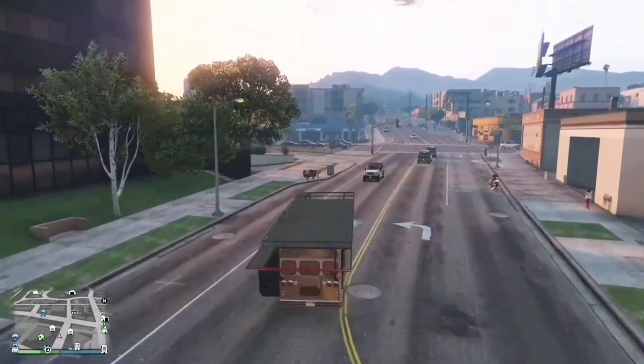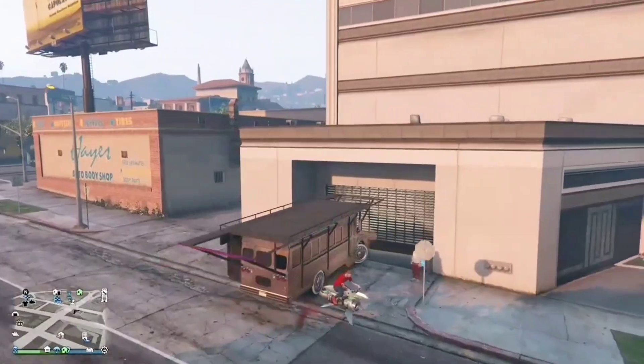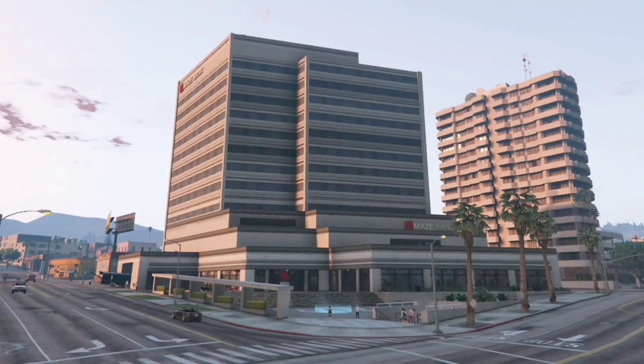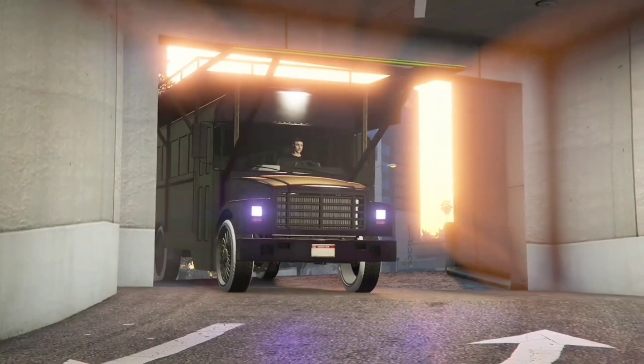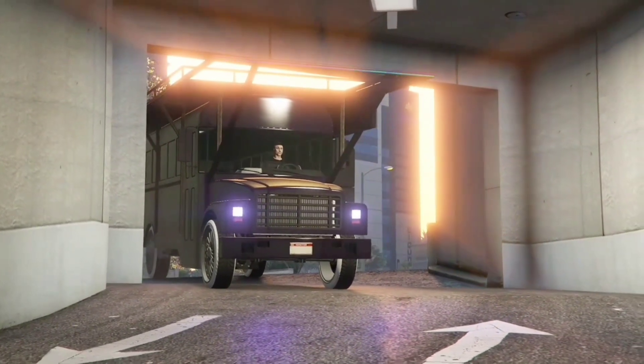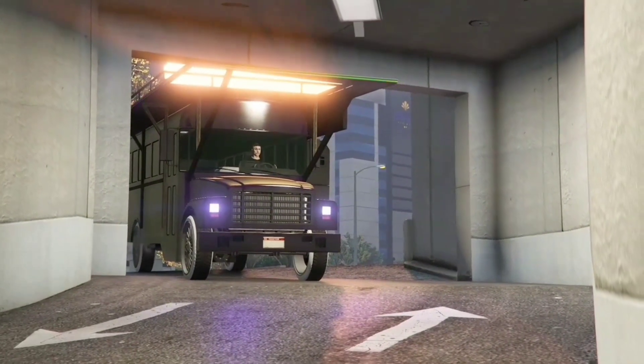Let's get straight into the video. First off, you're going to need a Maze Bank, and you're going to need a party bus inside. You can do this without a party bus with your friend helping you. Then get the party bus, or get your friend's party bus, and drive it into the same garage that it came out of. I'm taking it into Office Garage 1, and you go on a black screen. This is where your friend will have to start up a Titan of a job and send you an invite.